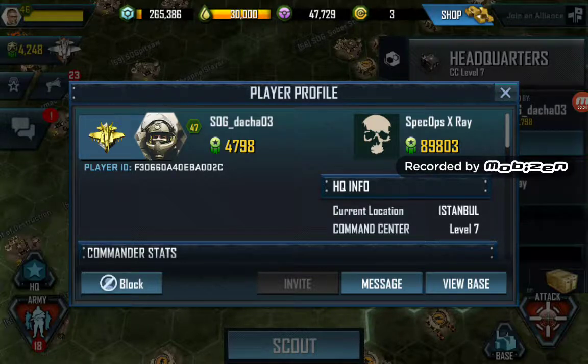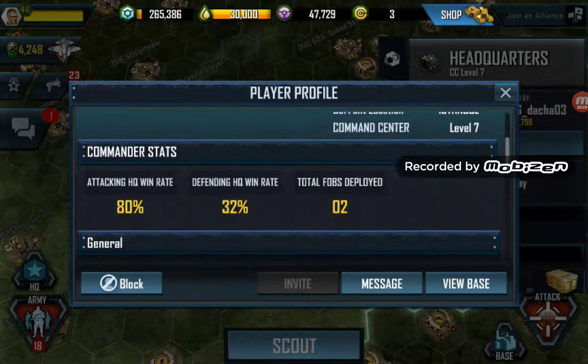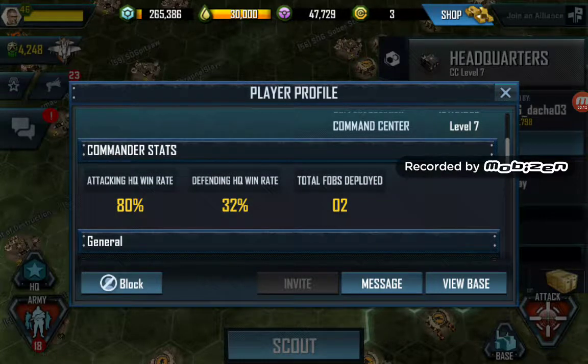Hey DAKAMO3, it's Game Changer here using an old account to have a scan through. First of all, 80% attack is very good, 32% defense is about right but can be better. Total FOBs deployed — you need to look at your FOBs. In CC7 it's all about the FOBs. If you're not deploying them, they're probably not strong enough. You should have three Level 5 FOBs by now, so start working on getting those deployed.